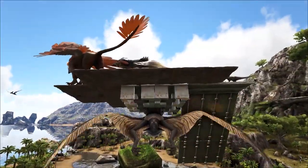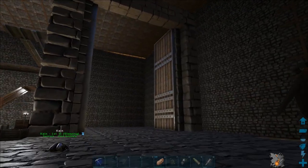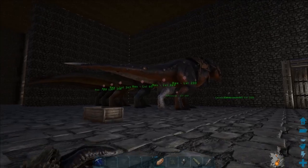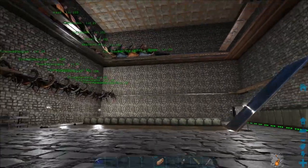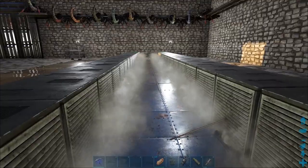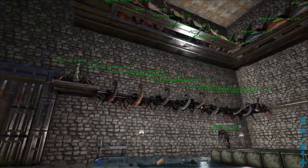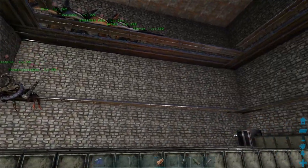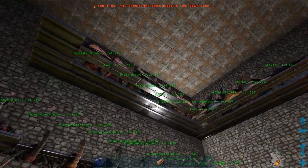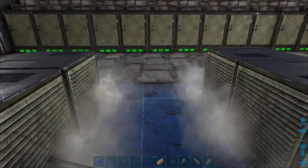The next task was to start building the incubation room so we can have babies. We've finished the incubation breeding room. We've got a holding pen over there where we can put the dinos to breed. We've got some rexes there but we're going to get more. We have our preserving bins, refrigerators, air conditioners to incubate the eggs. To use the space up above we're getting scorpions on a shelf in the middle, and then putting pterodons at the top where the eggs can drop down. So we should get eggs as we're waiting here for the eggs to hatch.